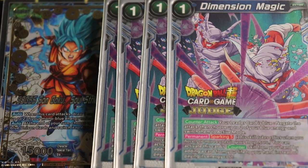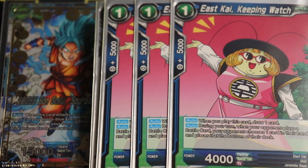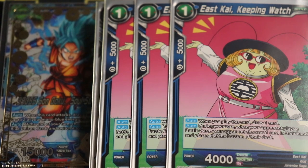For one-drops, East Kai: Keeping Watch. I like this card — it's essentially a cantrip; you play it and draw a card. The reason I like East Kai over alternatives is that it's blue, so I can charge it and untap it with my Soul Striker leader if needed, since this is pretty much a mono-blue deck. It also helps against arrival strategies or Grade 8 Bardock — Bardock can be devastating on defense, and this mitigates that advantage.